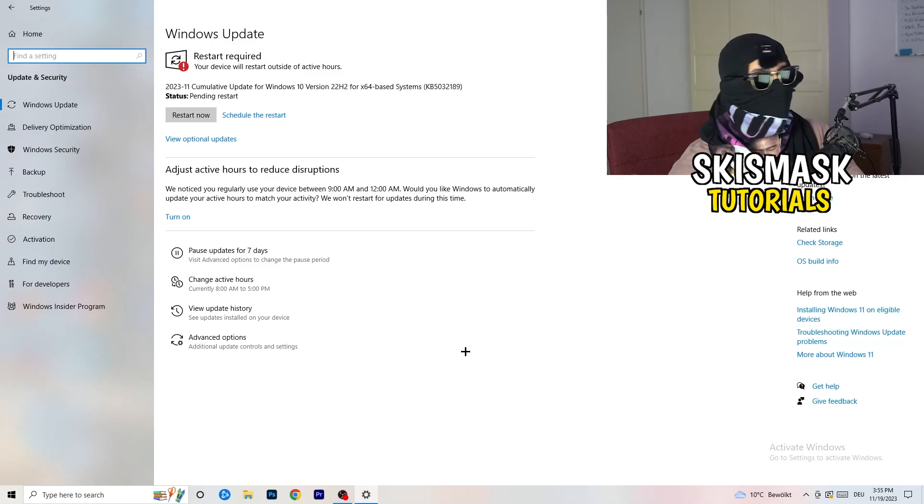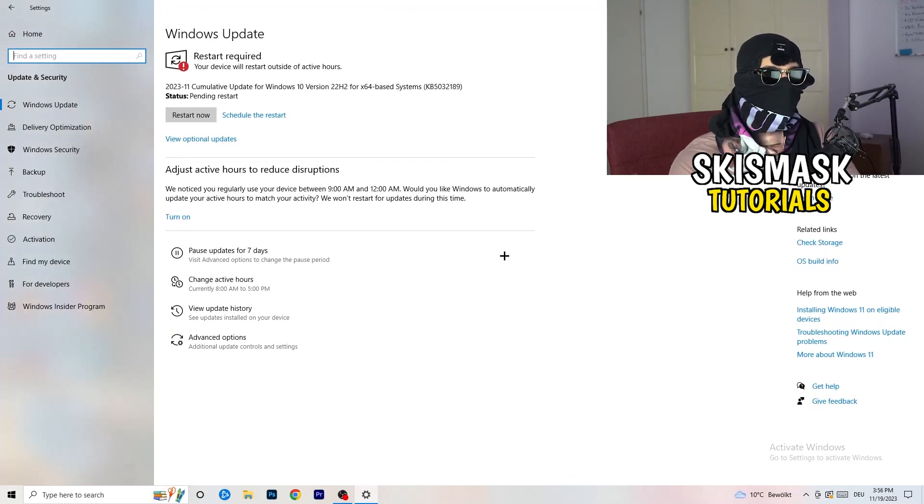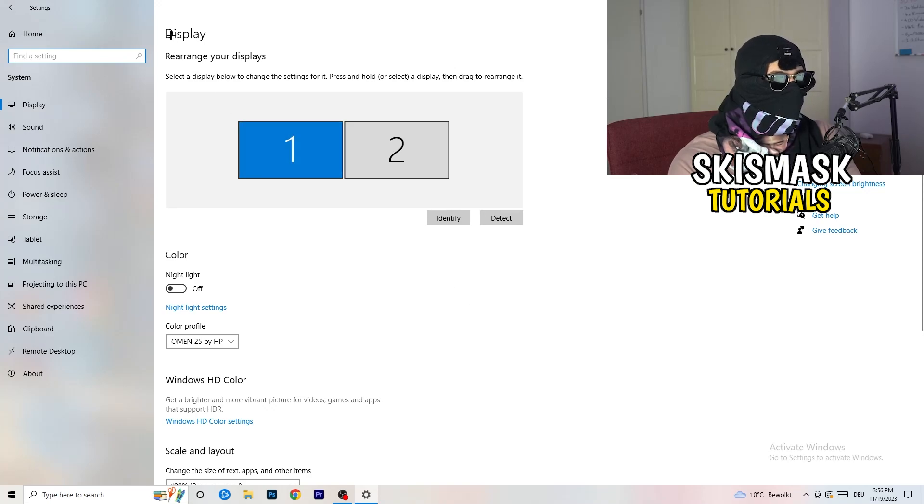Go back and click on Update and Security. It sounds basic but it will help a ton — simply update every single driver on your PC that isn't on the latest version. Keeping your drivers updated maintains the best performance, especially on low-end PCs. Also update your graphics card driver — for Nvidia, open GeForce Experience and download the latest driver, because some games require the latest version to launch.